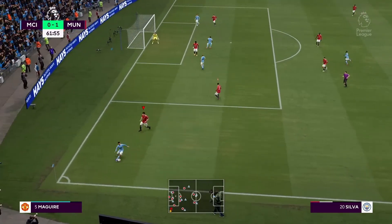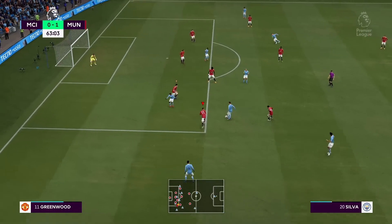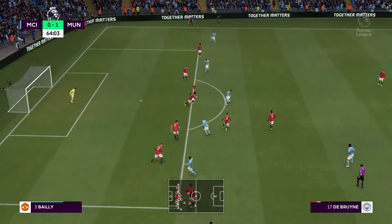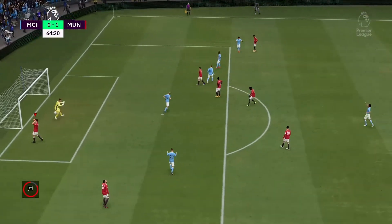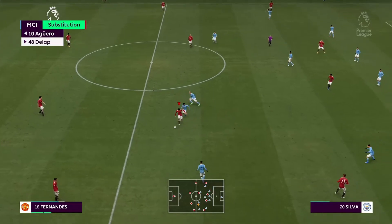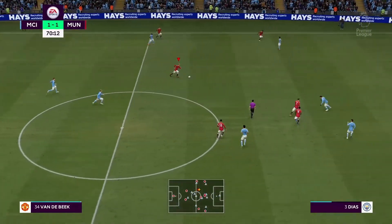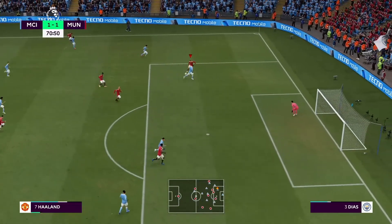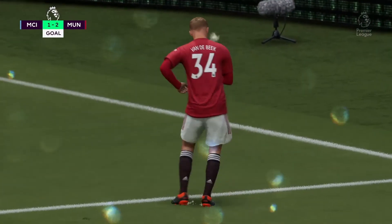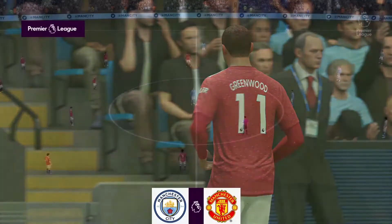Van de Beek and Bailly involved. Haaland gets an opportunity — and it's in! Yes! Here's the replay: what a ball that is to put him through, leading to a 2v1 on the keeper which he really doesn't have any chance with — it's a great team goal. United now lead 2-1. City go to their bench — Sterling and Bernardo Silva come on.